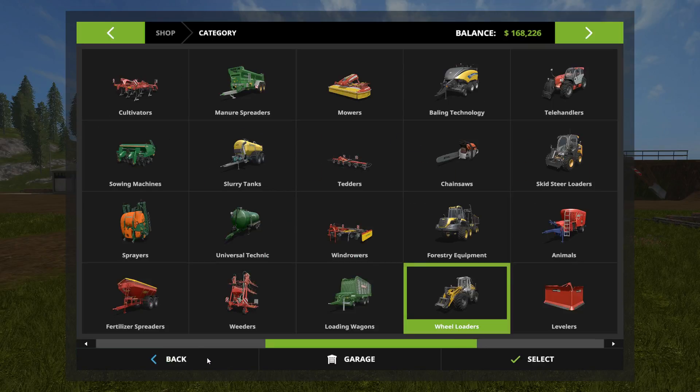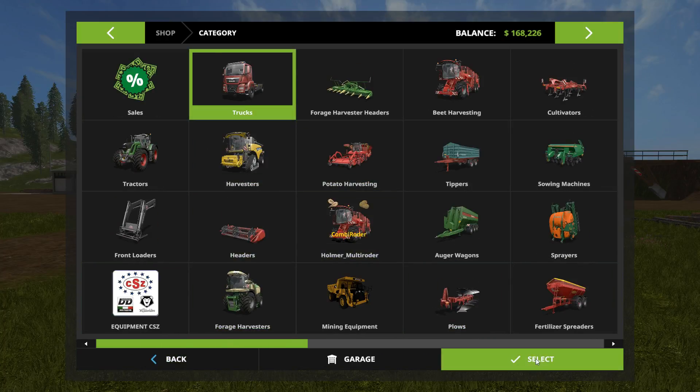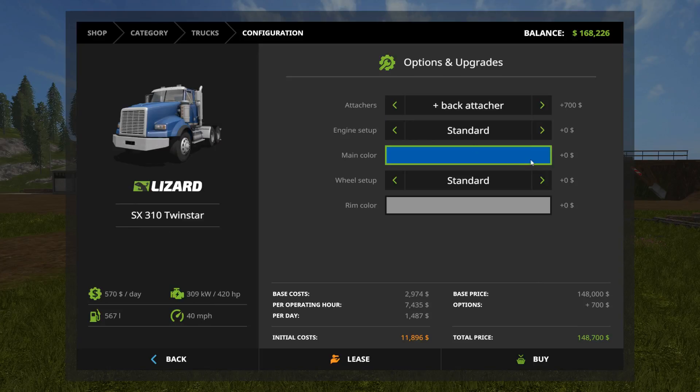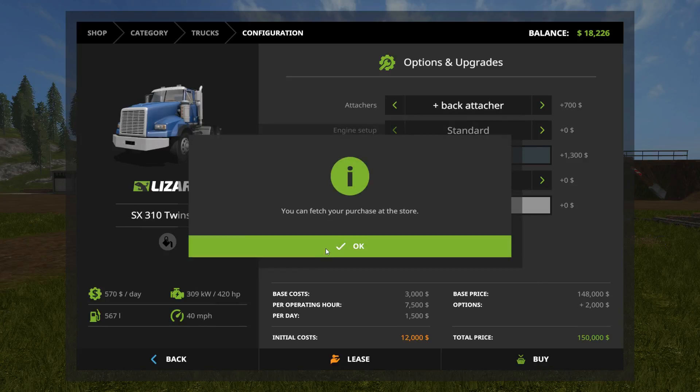And then the only other thing was the truck. This is going to put a hurtin' on my cash, but I think I have just enough. We'll do the back attacher, and we don't have enough money to upgrade the engine yet but we'll do that eventually. Set the color, standard — buy that. Yes, okay.